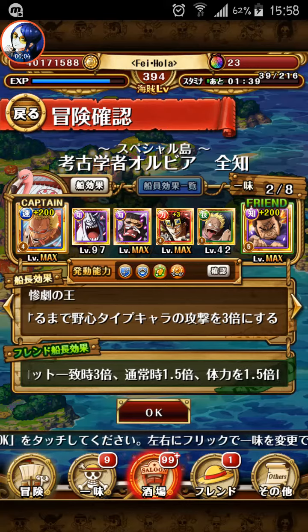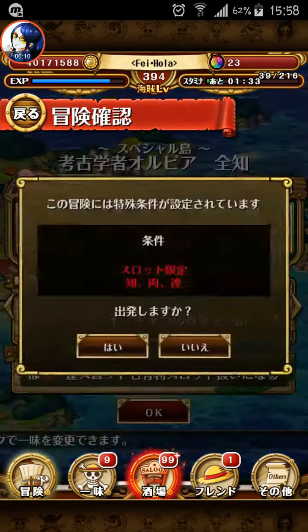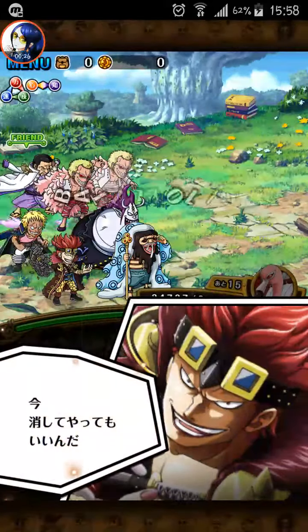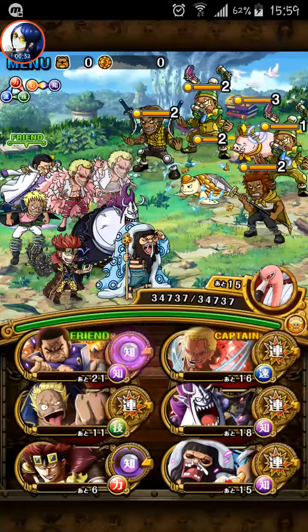Hello, this is Fey again. I'm going to play the Fortnite — Nico Olivia island. The condition for the island is pretty unique: it only gives you tandem, meet, and orb types, so you need a captain that gives skills to benefit those orbs.